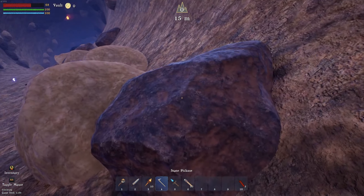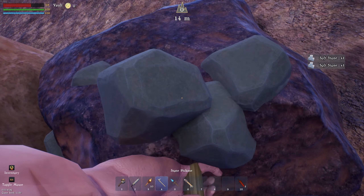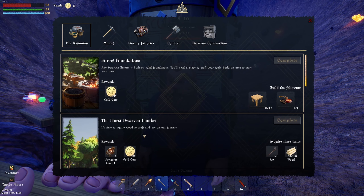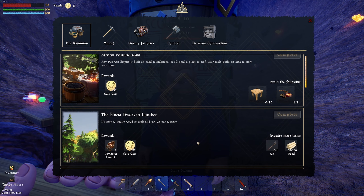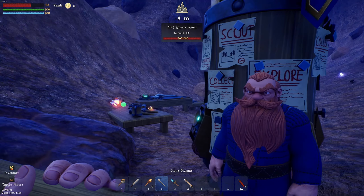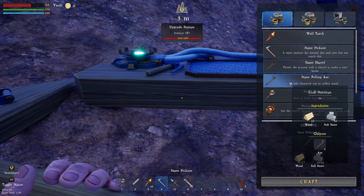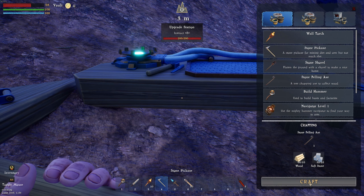Let's head on back down to the start of our base. I think some of these might be iron ore — nope, just stone. Acquire these items: wooden axe — we'll complete that one. Let's go craft one axe, we'll craft that bad boy. What else do we have? Navigator — something just happened, or is that just the noise?